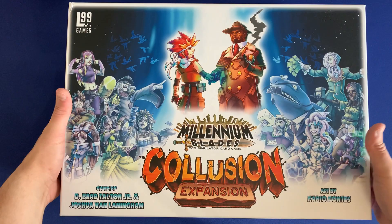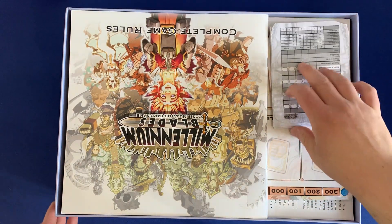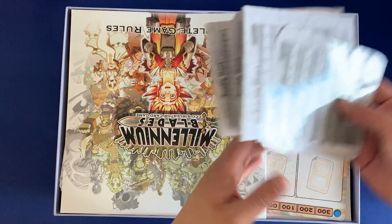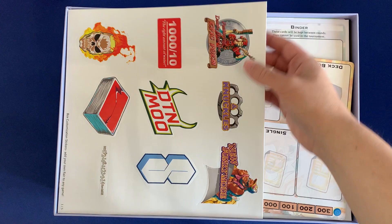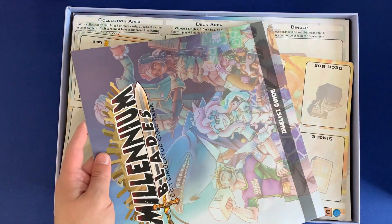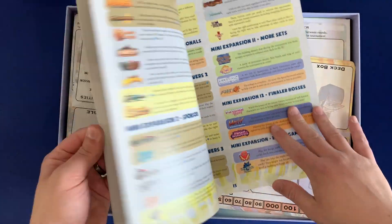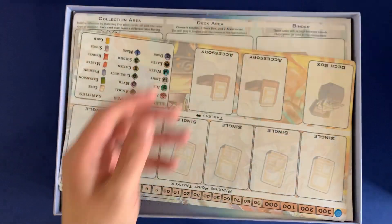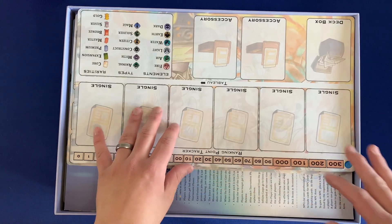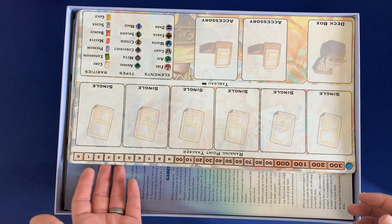Let's start with this blue box — this is one of the giant expansion boxes. Right off the bat you're going to see that we have all of the rule books here. We've got our score pads on top with a couple laminated just in case. We've got our complete game rules, some stickers in case you want to customize it even further, and a duelist guide — this one has character descriptions and backgrounds and features all of the different sets. Those two rule books have all the rules for every other expansion and the core game all in one, so you don't actually need to keep any of the other rule books.